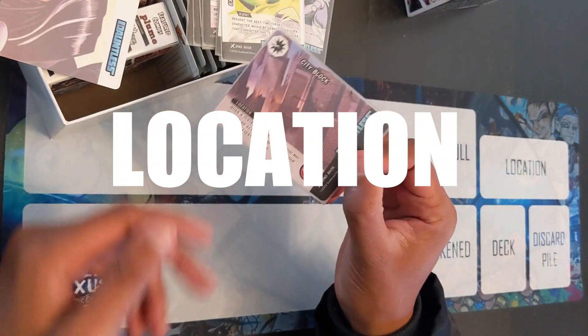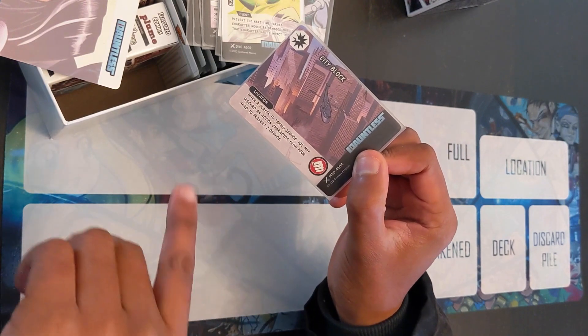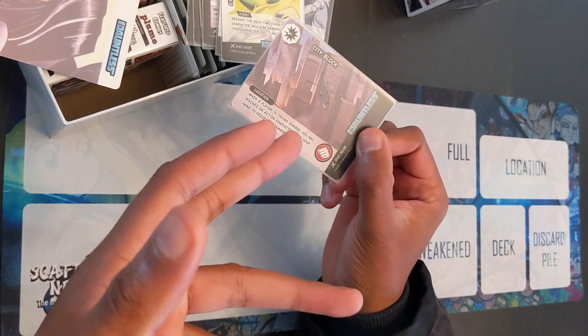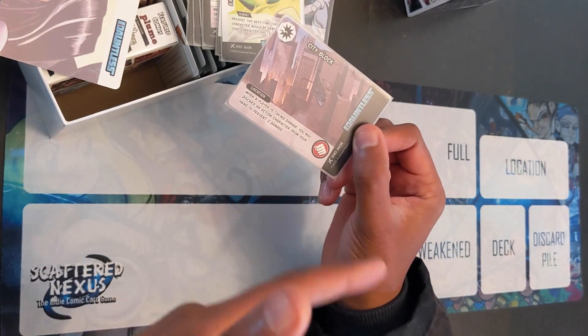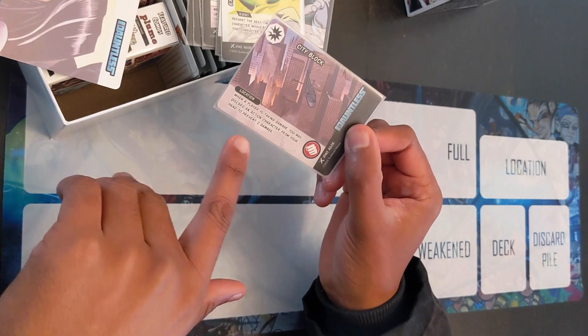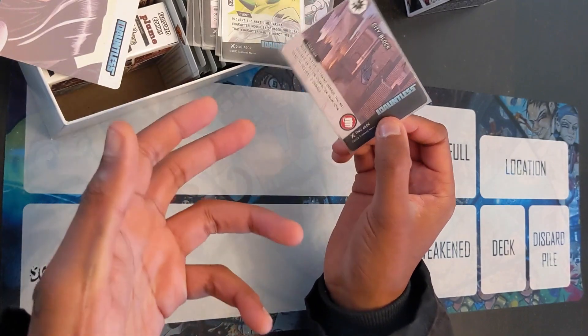We go to the location: City Block. When a player takes damage, you may discard an action character from your hand to prevent two damage. Usually in the game if you're taking damage you can discard a card as a cost for one damage, but this one makes it so that action type characters in your hand are worth two — so you just have more defense pretty much.